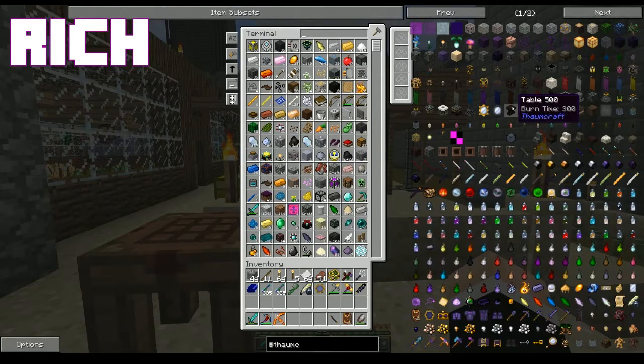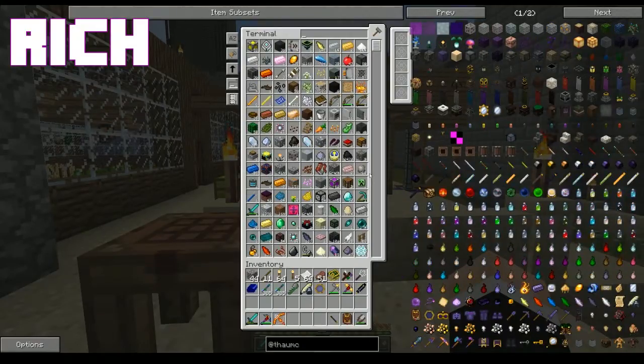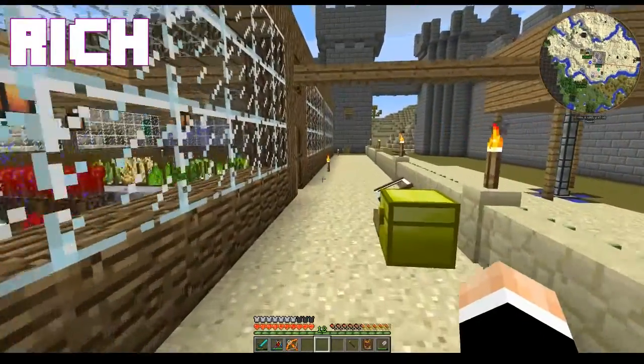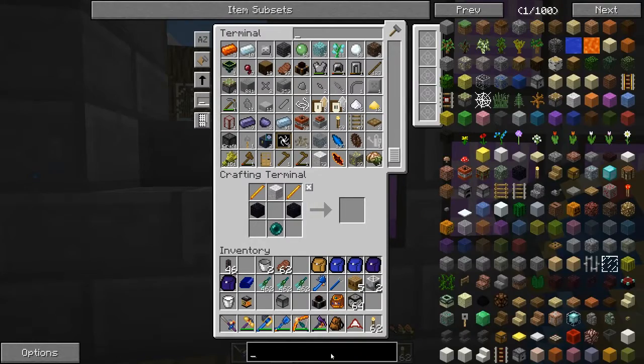I'm also going to need to — maybe not this video, but soon — go and experiment with farming some blazes, because we're almost out. Yeah, there are no blazes in our storage system.